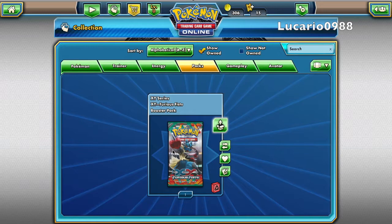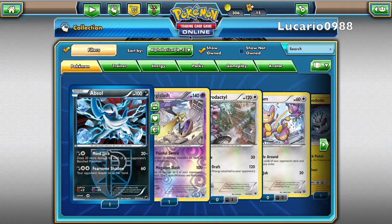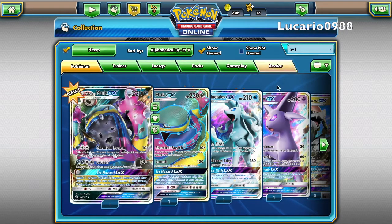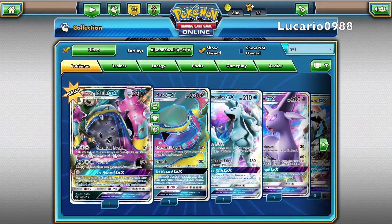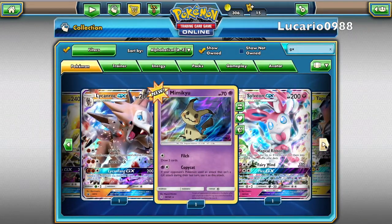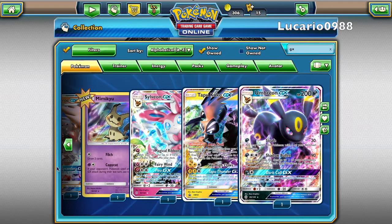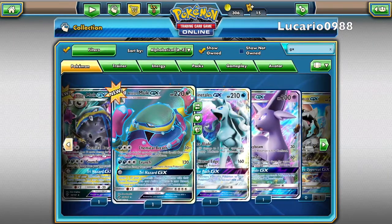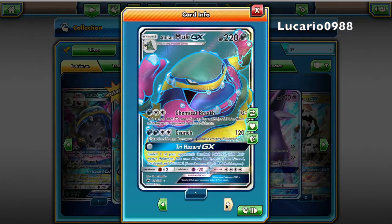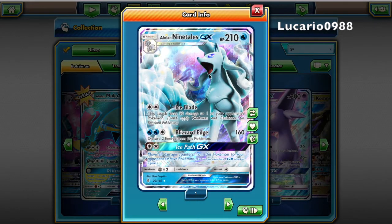We got a lot of good pulls today guys! We're going to show you guys our Pokemon really quick. I totally forgot I had an Absol, so that's awesome. I'm just going to type in GX right here and these are the new ones we got from what we opened here. We got Alolan Muk GX, another Alolan Muk GX, and Alolan Ninetales GX.